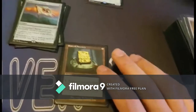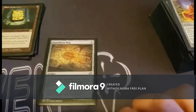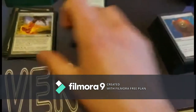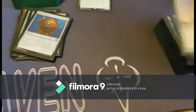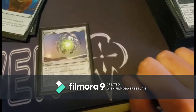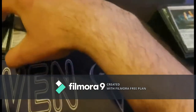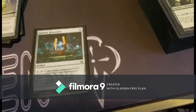With Seer of Ancestry, since you're spawning token spiders, you can just draw a lot. Expedition Map lets you sacrifice it and tap two to search for any land and put it in your hand. Swiftfoot Boots provides haste. Thran Dynamo costs four but taps for three mana. Caged Sun lets you choose a color — green — giving creatures of that color +1/+1, and whenever a land ability adds one or more mana of the chosen color you add one more. Strionic Resonator copies a target triggered ability you control.